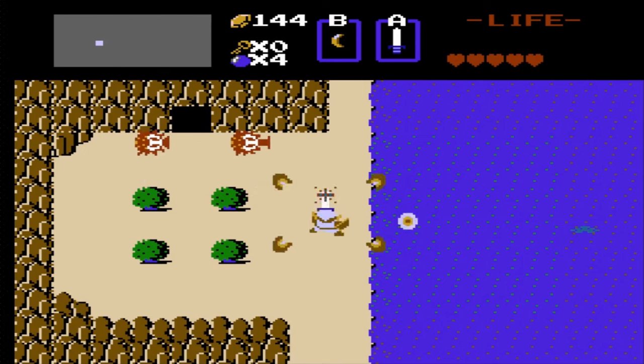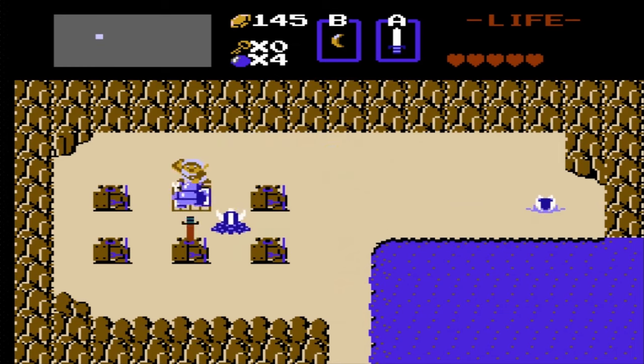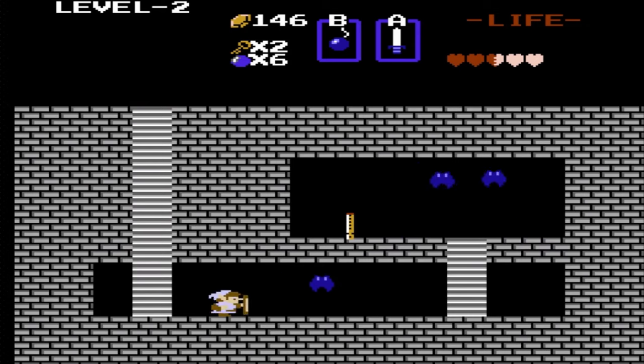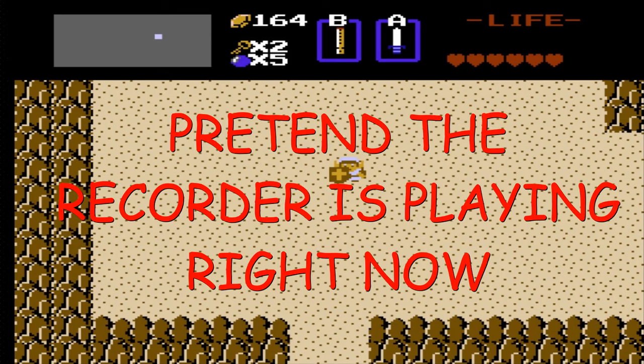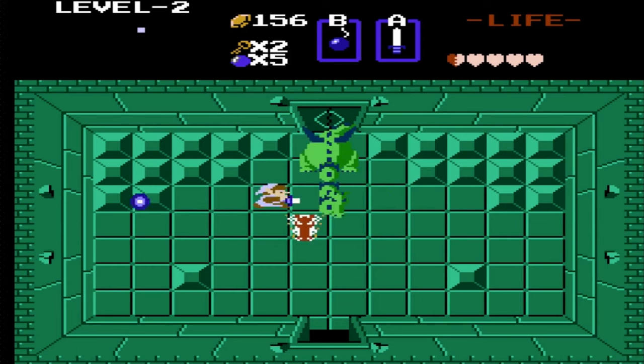Up next is Dungeon 2, which is not located in its original location. It's located where you bought the blue ring in the first quest. Dungeon 2 is in the shape of an A. It reintroduces the recorder, which is a lot sooner than in the first quest, but that's more of a curse than a blessing — because holy crap, a lot of things are hidden by the recorder this time around. Also, Gleeok is the boss of this dungeon.